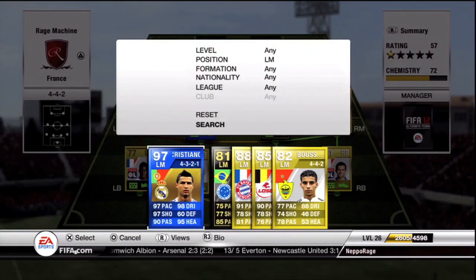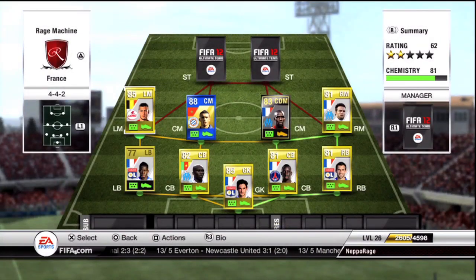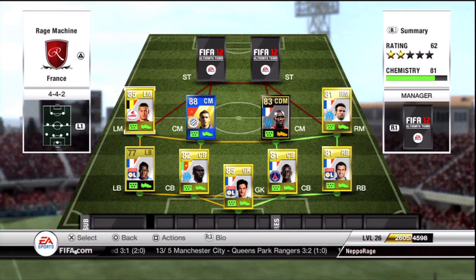The left midfielder we've got — probably you could guess it guys — is Eden Hazard. He's got a couple of in-form cards but his regular card here costs 5,000 coins — not 50,000 coins! 90 pace and 90 dribbling. His shooting isn't the best but his finesse shots are pretty decent, and he's got four-star skills, four-star weak foot. Can't really go wrong there.